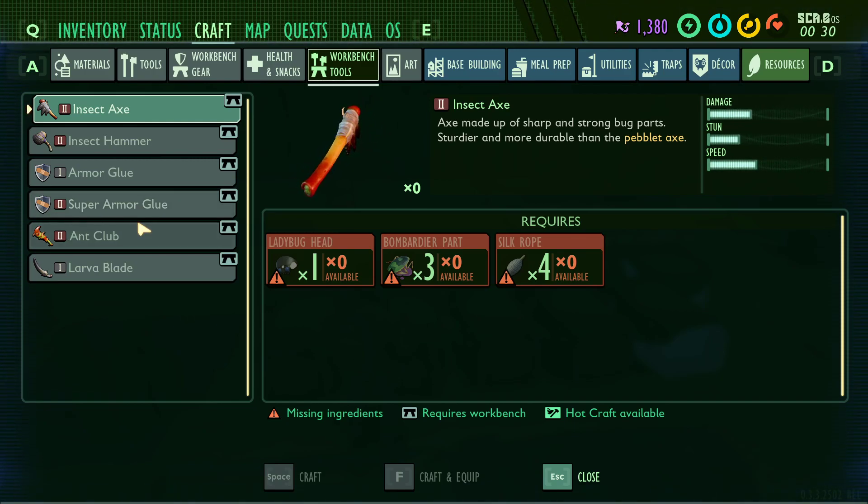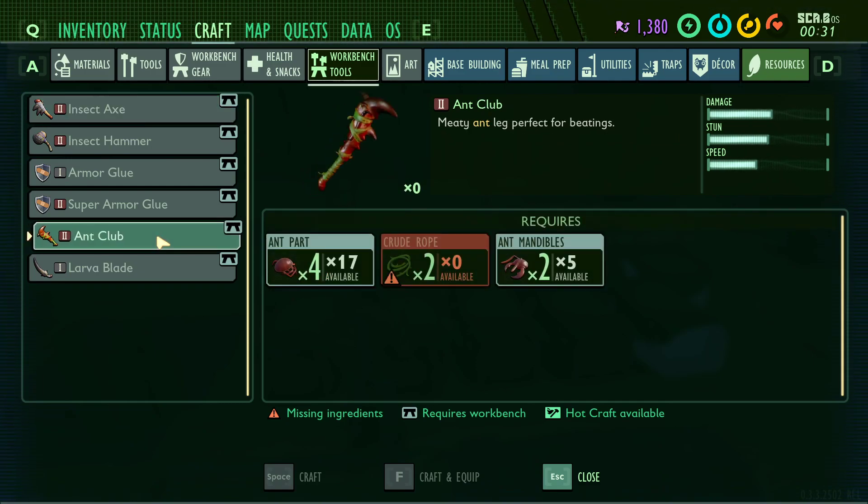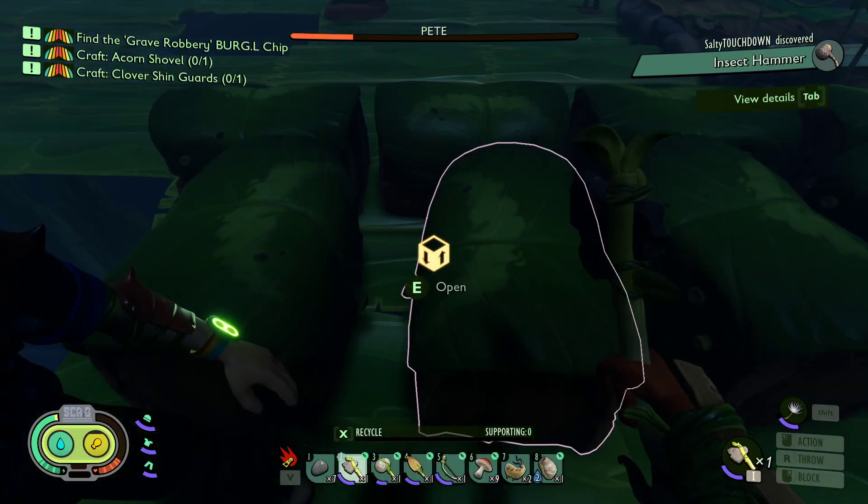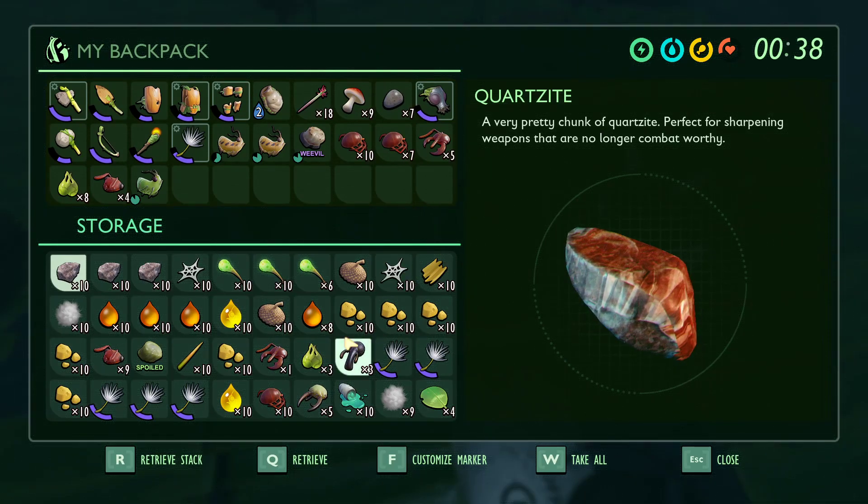It needs two mandibles, right? And the soldier ant needs two mandibles. I have five, so I can make both. Look - I got the hammer! Nice.